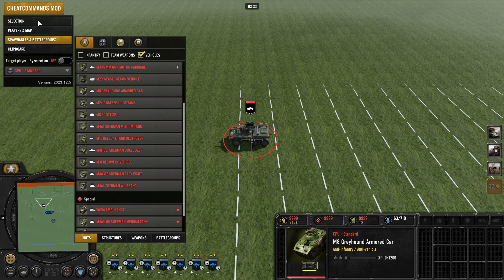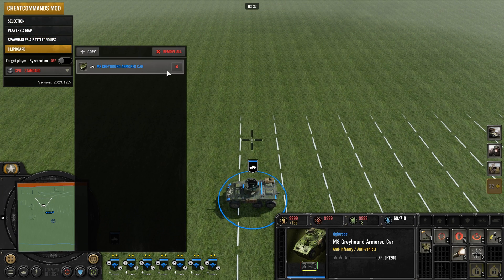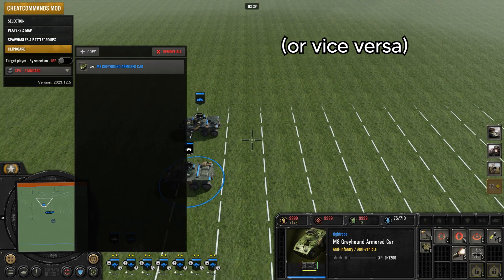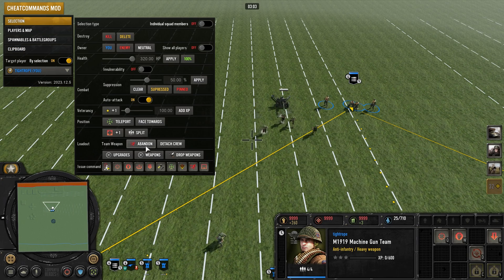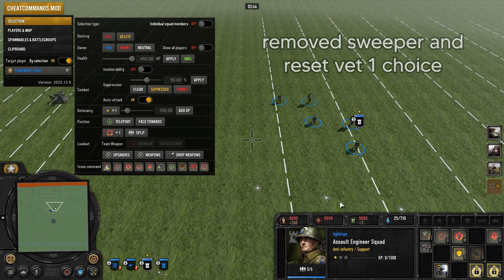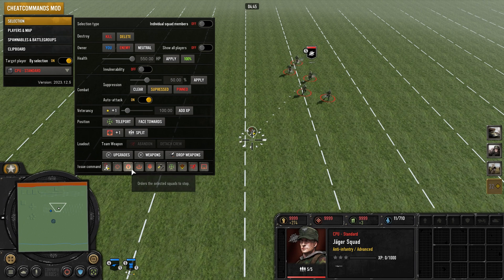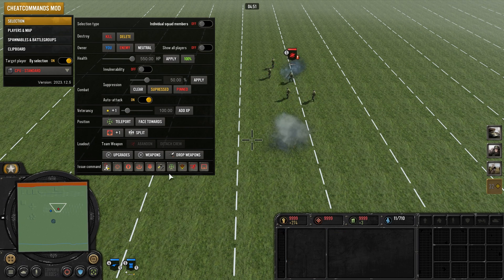If you have been changing ownership of the unit, its skin may be replaced by the default one. You can get team weapons to instantly abandon, or clear off any upgrades that a unit has. And finally at the bottom of this menu, you can give a wide range of commands to a unit, which is very helpful for controlling enemy units.